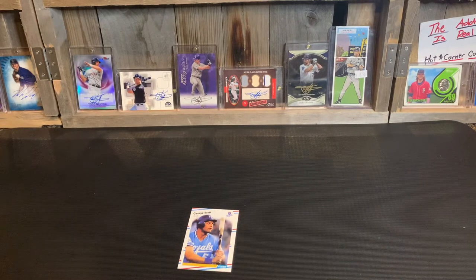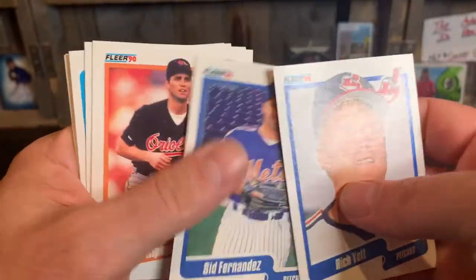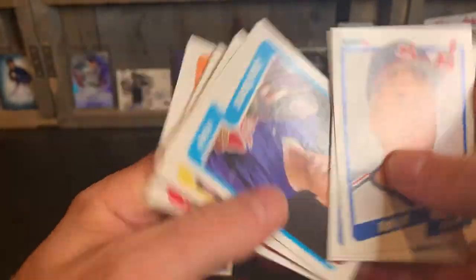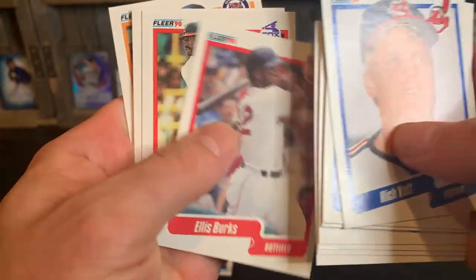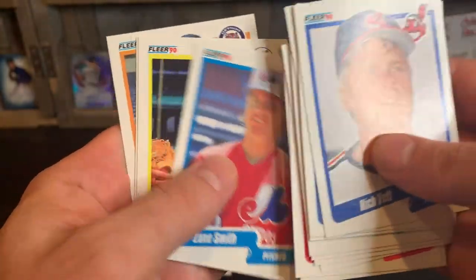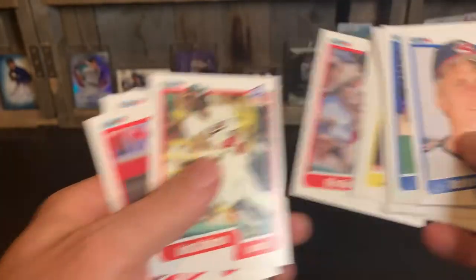Pack number four — 1990 Fleer. I'm trying to salvage the packs because they're cool wax packs. More stickers. Sid Fernandez, Bill Ripken, Royce, Alvarez, Robinson, Hanson, Migraine, Ellis Burks, Calderon, Winningham, Zane Smith, Bankhead, Robinson, and Bergman. I'm going to go with Ellis Burks out of that pack.